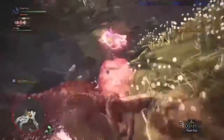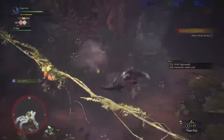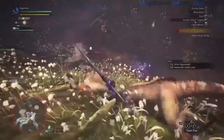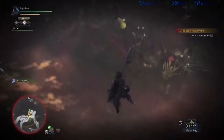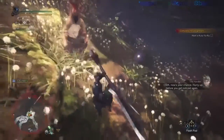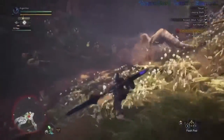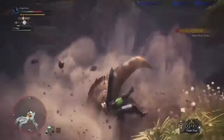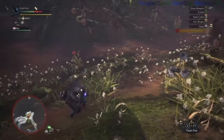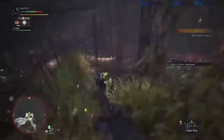Once the beast has been severely injured, he will be extremely aggressive. A good strategy when using the insect glaive — try to get airborne as often as possible. The Kulu-Ya-Ku has an awesome attack where he would pick up a boulder and ram you with it. Sometimes the direct hit can leave you dazed. Luckily we've got help from Hex to smack some sense into us.